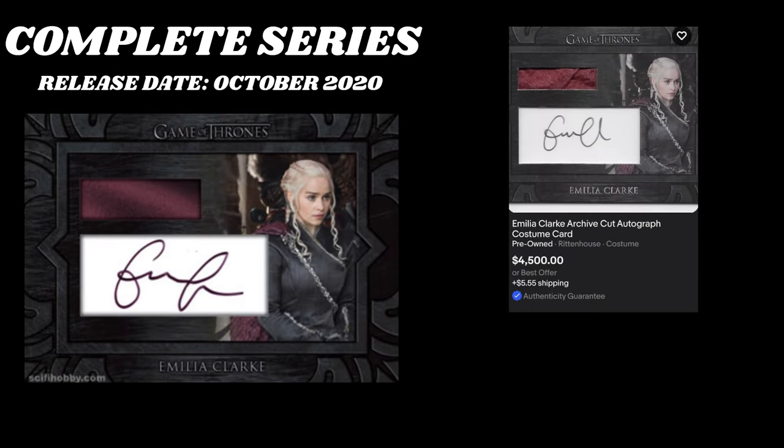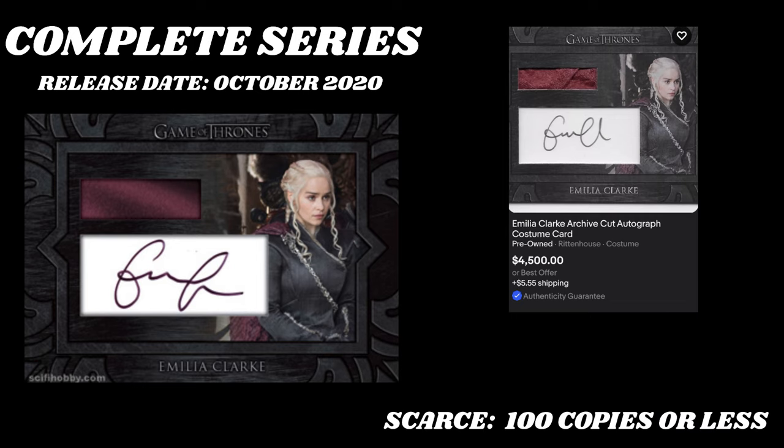The second missed auto was from the Complete Series — also a relic cut auto, with what I believe is a piece of her cape, given the purple tint. On the Rittenhouse website there's technically no numbering listed, no Scarce designation. But I'm going to assume there are less than 10 copies in the world, because as of now there's only one up on eBay and it's listed for thousands of dollars.